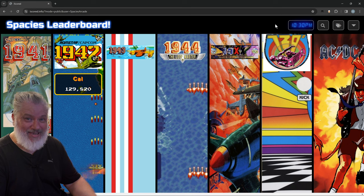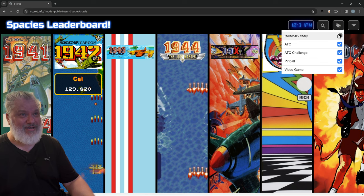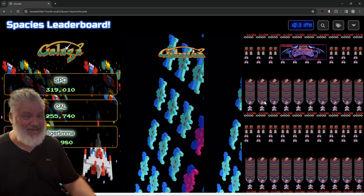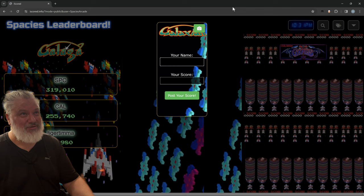G'day guys, welcome back to Spacey's Arcade. Today we get into the Arcade Time Capsule, which I'm now going to call ATC - much easier going forward. We're going to start playing these games, and today we're starting with three absolute classics. If you want to put your scores up, link us in the description below to the Spacey's leaderboard. Go up to tags, filter for ATC games, and you can put scores up on any of these - Galaga, Galaxian, and Gaplus. Click on here, put your name and score in, take a photo, I'll approve it, and you'll see your score on the leaderboard.